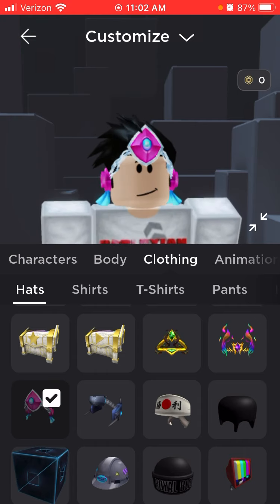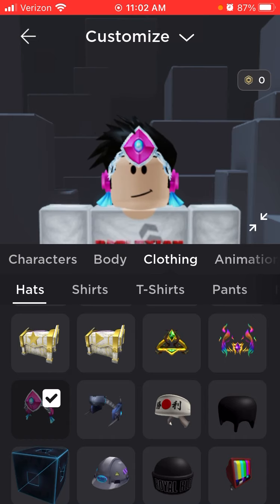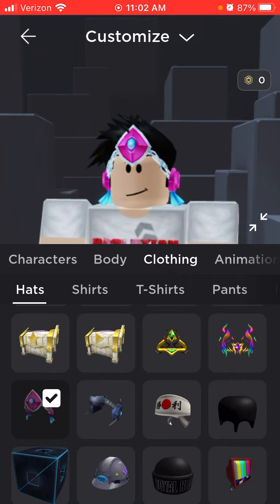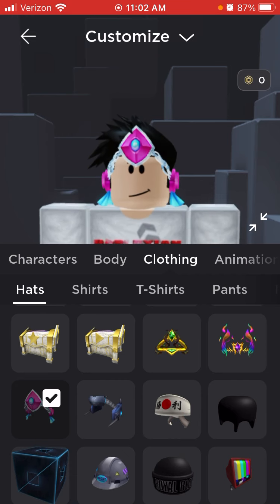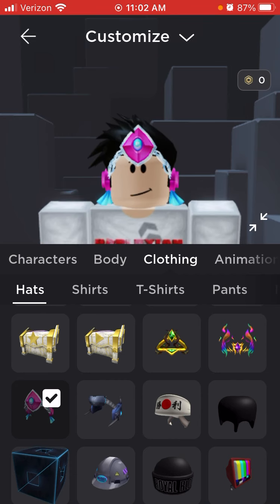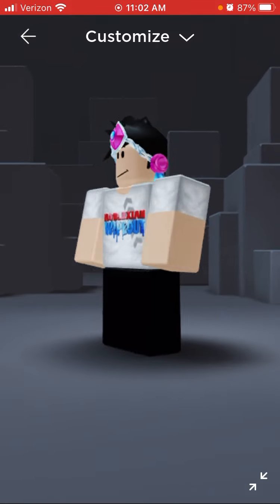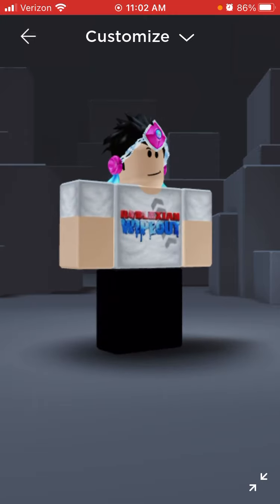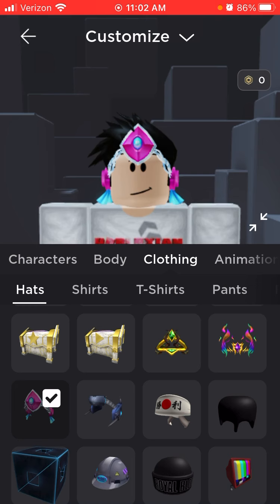Next up is Sparks Cornet. Now this is similar to a Valkyrie but it's not — it's a crown, and it actually looks pretty amazing. If you put on the Sparks Kilowatt or any of the packages, some of them will work with it and some of them will not. I actually kind of like this item.